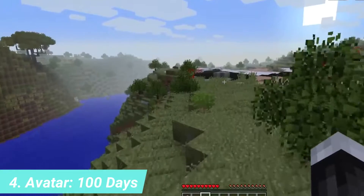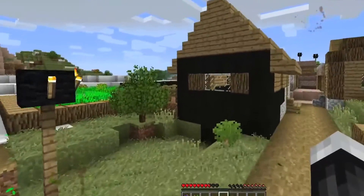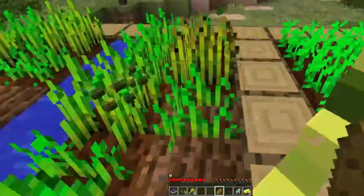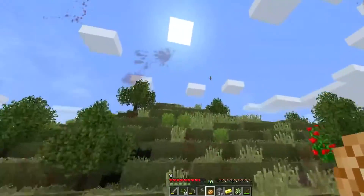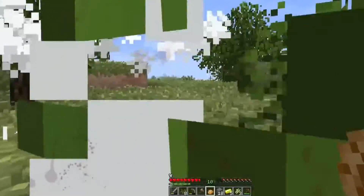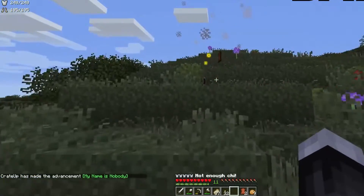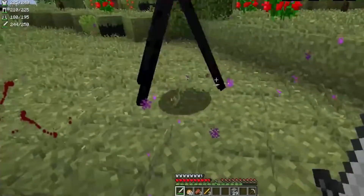Number 4: Avatar 100 Days. Do you like Avatar: The Last Airbender? If so, this mod pack may be for you. Begin by bending all four elements — earth, water, fire, and air. Butterjaffa, a YouTuber, made this mod pack as a challenging task. When you learn how to bend the elements, you must also exercise caution. Zombies and other mobs can now track you down based on the odor of your blood, and they also become more violent as time passes. So if you want to challenge yourself and bend the four elements, this mod pack is for you.